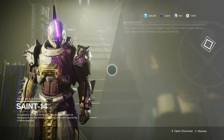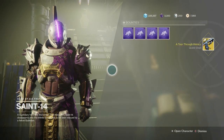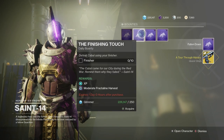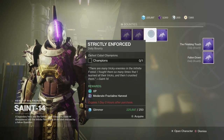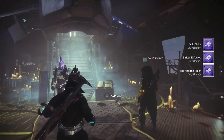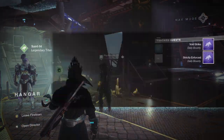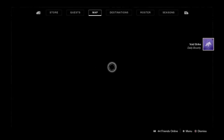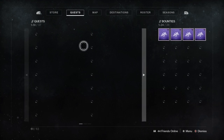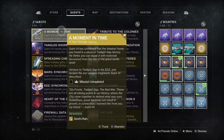Also, one more thing: in order for you to get this quest you actually have to do the Sundial once. You don't need to do it on the Legend difficulty at all. So just do the Sundial, and then when you complete it you will find the quest in the rewards section. You can still get your rewards, but you'll find the quest there. So you get the quest and then your reward, and then you can go ahead and go to Saint-14 and get the quest, which I believe I do start the video there.